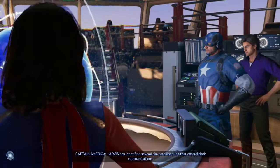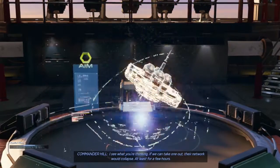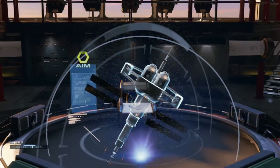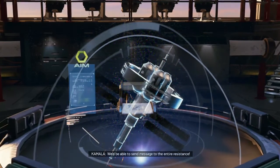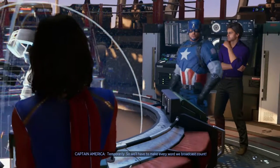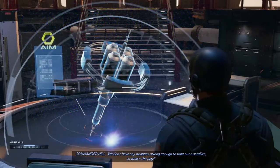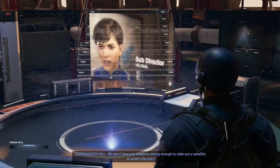The same satellite hubs that control their communications — I see what you're thinking. If we can take one out, their network would collapse. At least for a few hours. We'd be able to send messages to the entire Resistance. Temporarily, so we'll have to make every word we broadcast count. We don't have any weapons strong enough to take out a satellite, so what's the play?